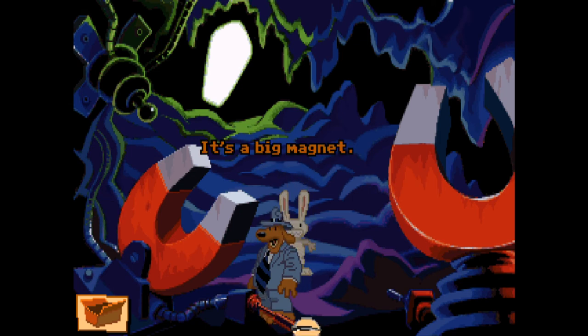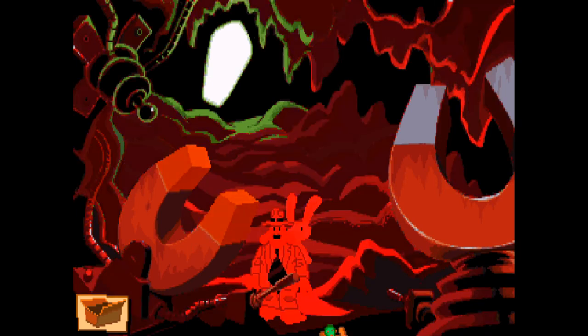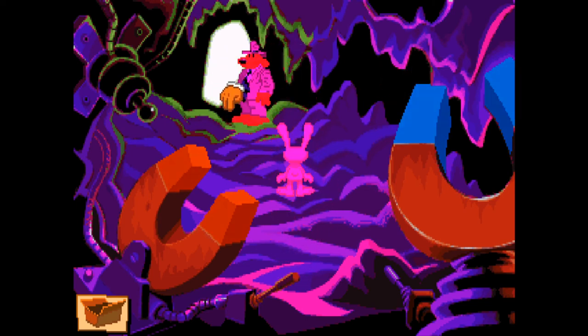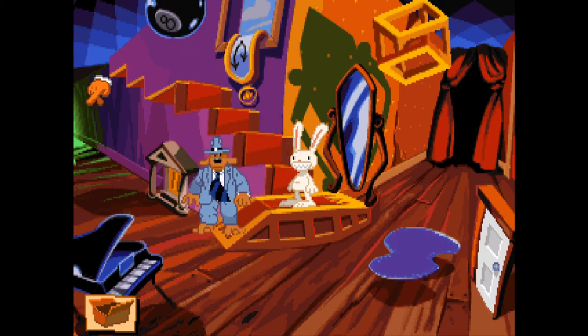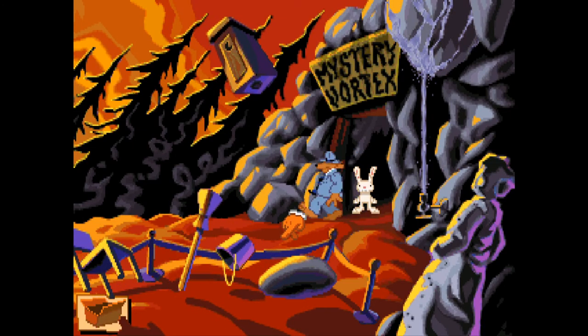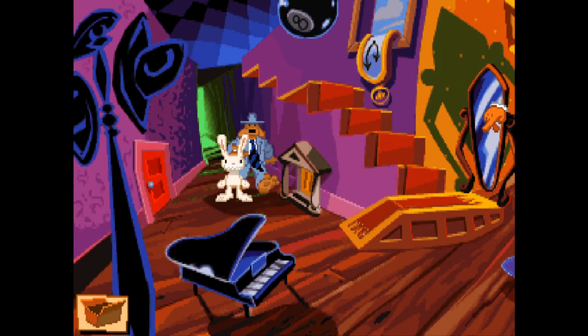So do we have to maybe turn these on and off? It's a big magnet — a very big magnet. That's hurting my eyes a little bit. Should we use this thing? Let's go out and see what that did. I was hoping to maybe turn the magnets off so we could interact with some of this stuff. Let me try going up here first to make sure there's nothing up there — there's not. Let's head outside and see if that made any difference at all — no, doesn't seem to have.